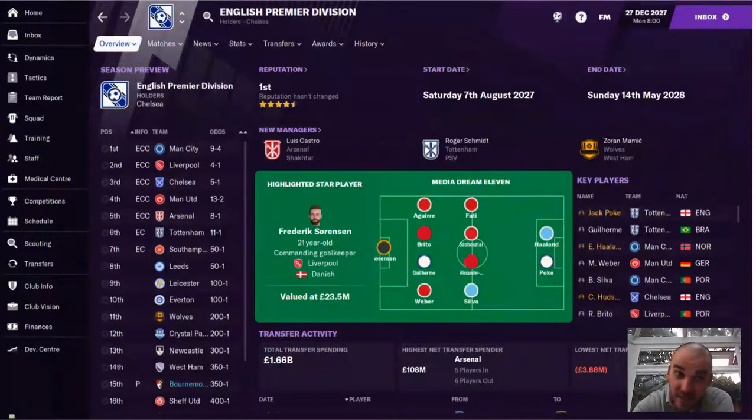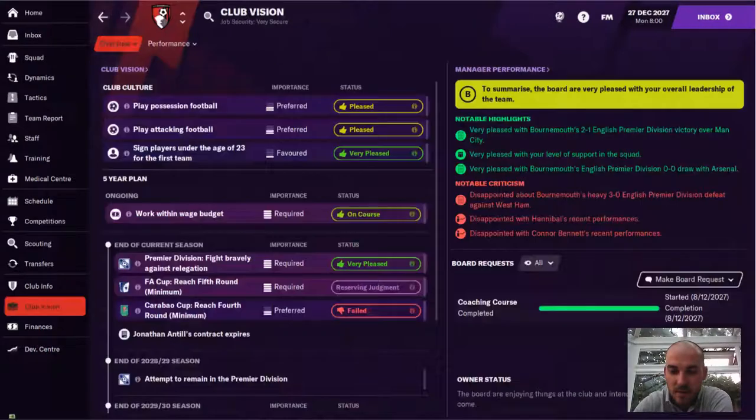Looking at predictions from the media, they predicted we'd come 15th at 350-1 to win the league. I'd be happy with 15th, just staying up in the first season. The club vision was to play possession and attacking football, sign lots of players under the age of 23, work within the wage budget, and fight bravely against relegation. I got knocked out of the Carabao Cup against Chelsea, which wasn't so bad, and the FA Cup hasn't started yet.